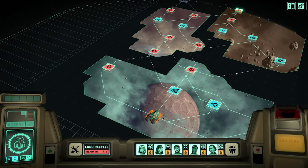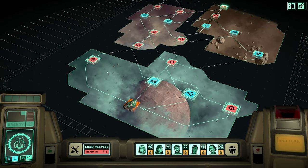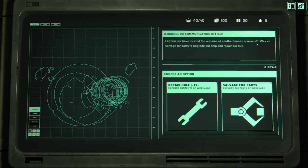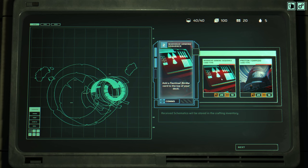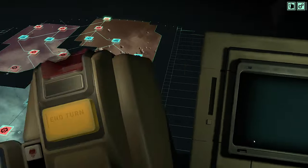Now we can choose which path we're going to take - they intersect a lot, so you don't lock yourself off from alternative parts. Whichever way we go we're going to end up in at least one encounter. We could do a transmission or a salvage. Let's do the salvage site. We go to a different screen. The captain has located the remains of another human spacecraft - we can salvage for parts to upgrade our ship or repair our hull. We don't have any hull damage so we're going to salvage for parts. I used Proton Torpedoes in my first run and really liked that card, so I'm going to take that.